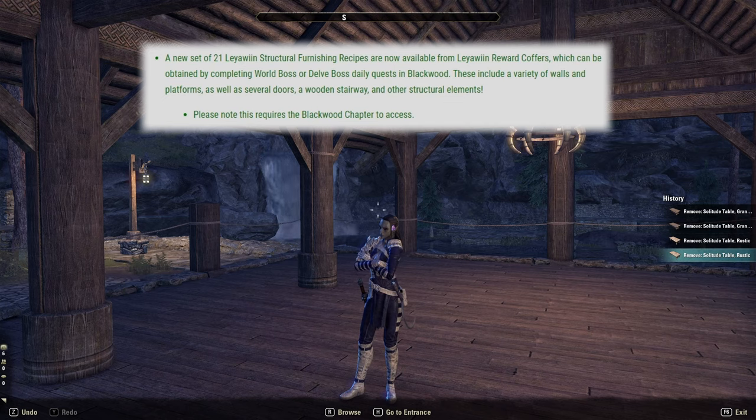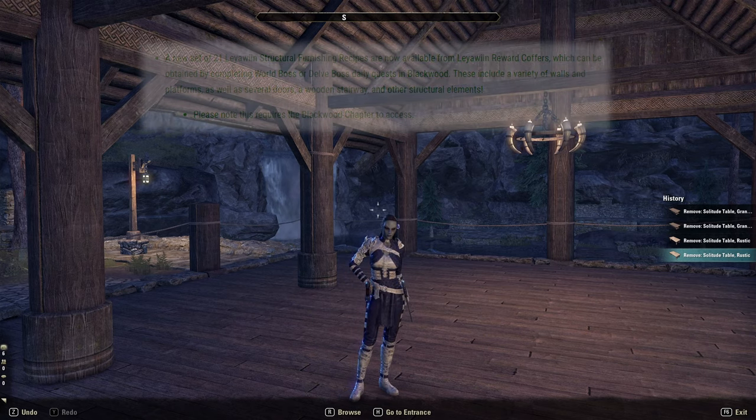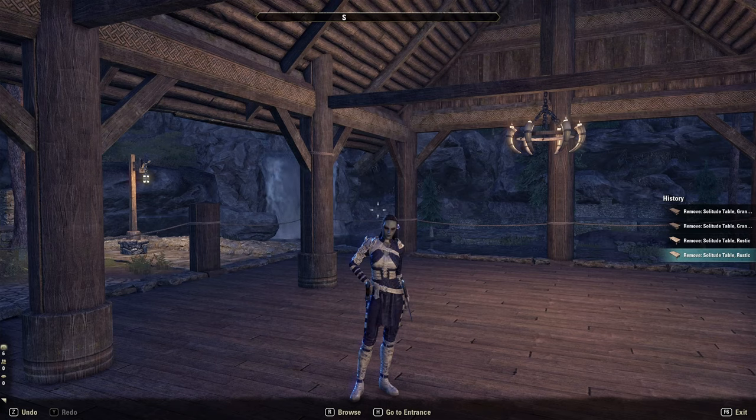These include a variety of walls and platforms as well as several doors, a wooden stairway, and other structural elements. I have waited so long for a wooden stairway, so it will be great to see what that looks like.